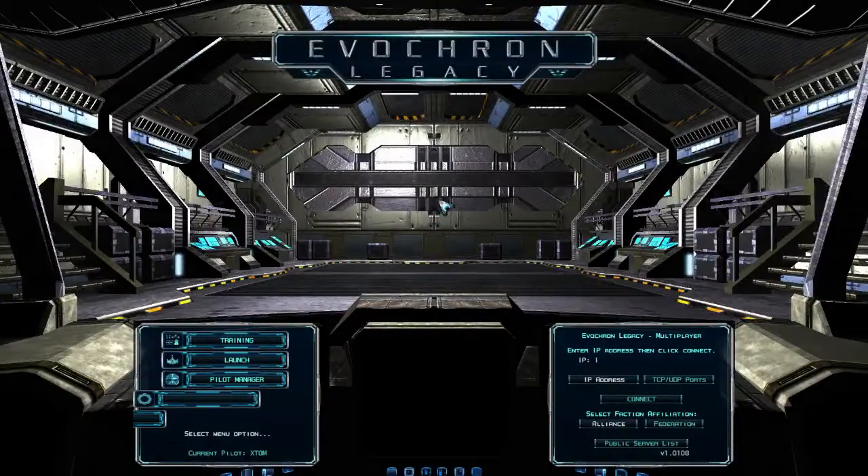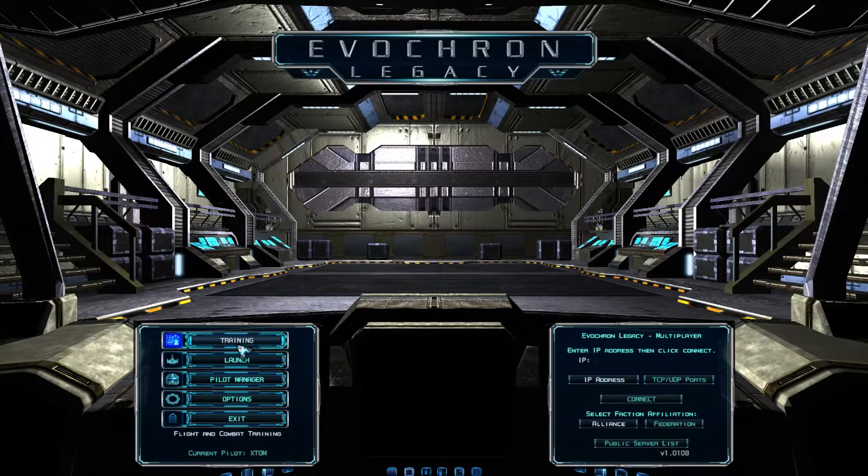This is the launch screen. On the left you have the option to do training — there's about two hours worth of training and it's quite in-depth, but it doesn't even cover everything in the game. Definitely worth doing first if you haven't played before. Down here we have Launch, which takes you into the single player game and brings you back to the pilot manager. Then you've got Options, Exit, and over here is multiplayer.